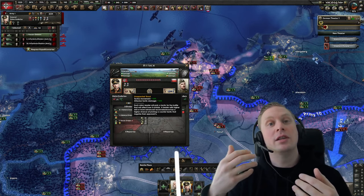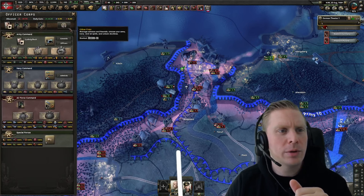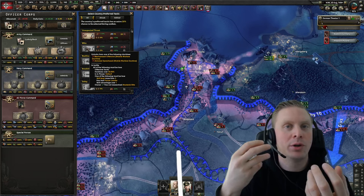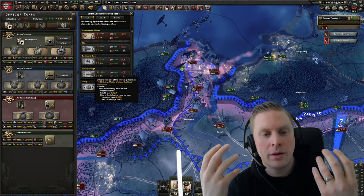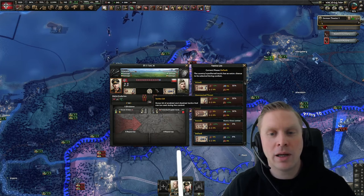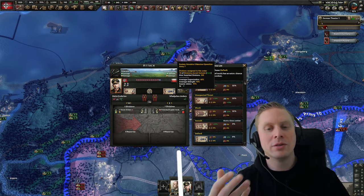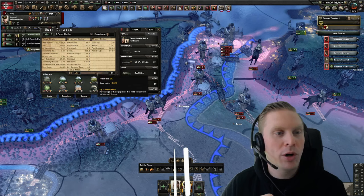If you want blitz and breakthrough tactics to fire so you can really move fast and encircle your opponent, you can check what's necessary. To get blitz, you need hardness over 50 and one of the following: a panzer leader with skill advantage over one, or at least skill level more than two. Breakthrough is a bit kinder — it needs to be an offensive tactic and hardness over 50 or skill advantage over one. You can check a battle and see how likely this is to fire.